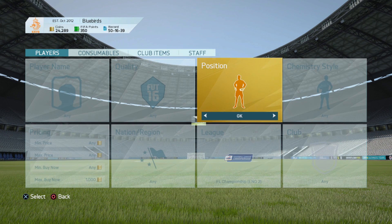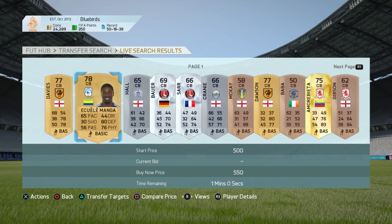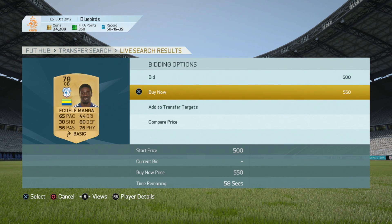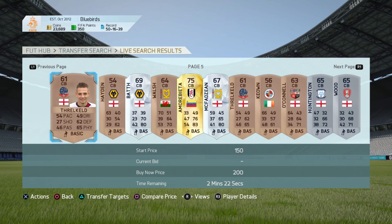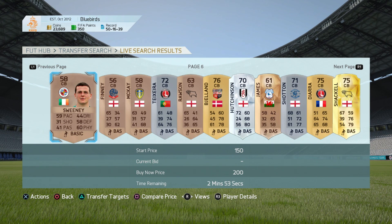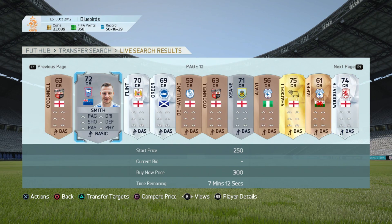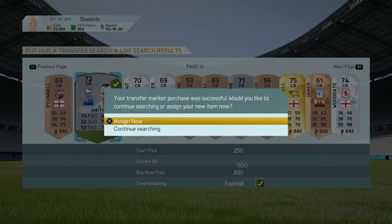Let's head into two centre-back positions and see what sort of players we can get. It won't be an amazing squad because it's the Championship and I'm not spending a lot. The first one is going to be another Cardiff player - Manga. It doesn't matter if they're gold, bronze, or silver. They're not going to be amazing players down there. Could go with Tommy Smith from Ipswich - yeah, let's go with Tommy Smith from Ipswich.